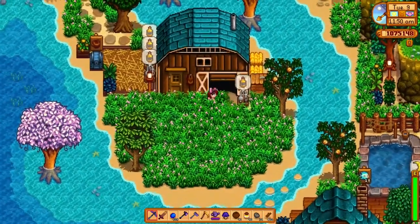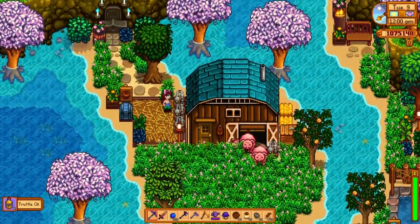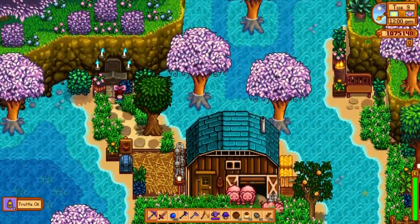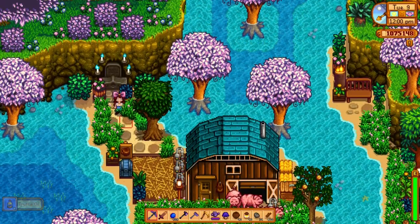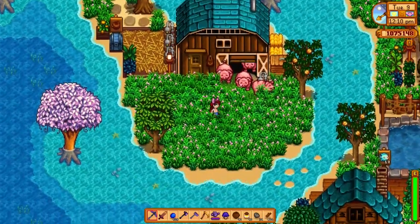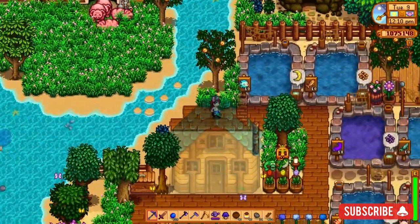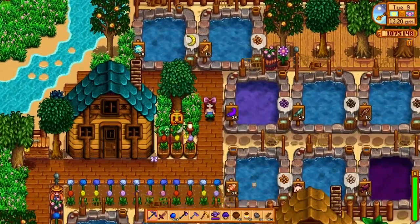Out here I have my pigs — I decided to turn my little island with my greenhouse into my pig farm, so I'm doing truffles out here. I have Grandpa's shrine with all four candles lit — and I would sure hope so by Year Five! Pigs are pretty happy; I have a lot of pigs so they eat through that grass pretty quickly unfortunately.